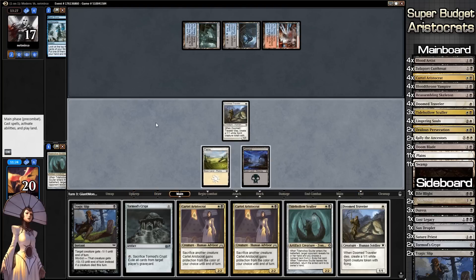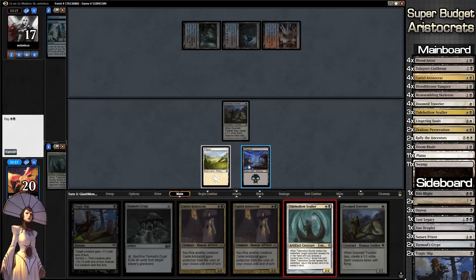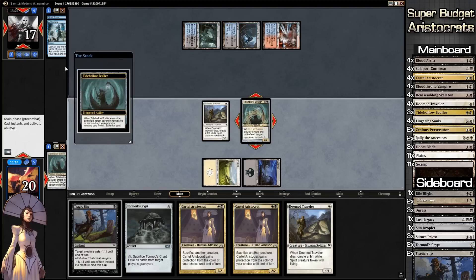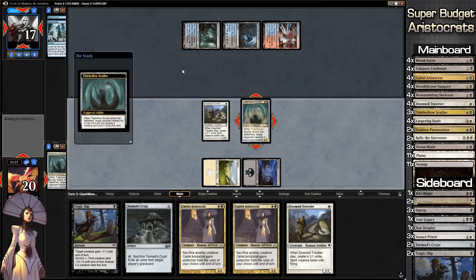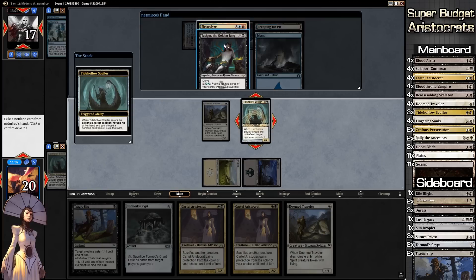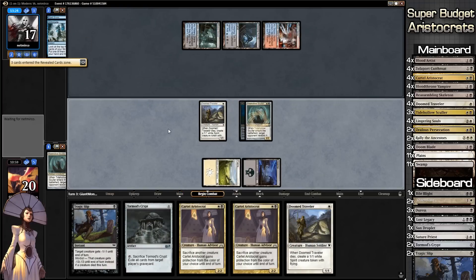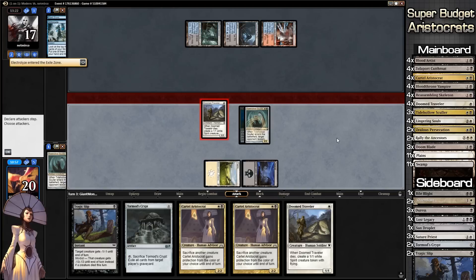We know whatever we play we're going to be able to resolve this turn so we may as well play the Tidehollow Sculler and also the Tormod's Crypt. Just so we have it and he can't potentially counter it.